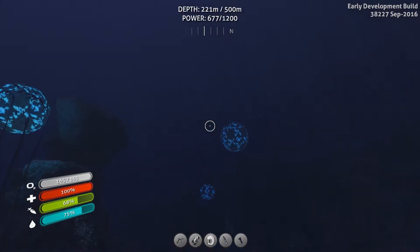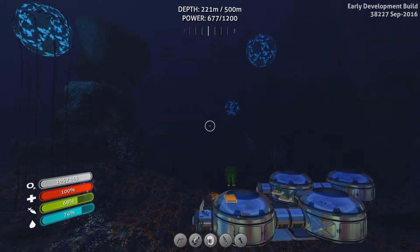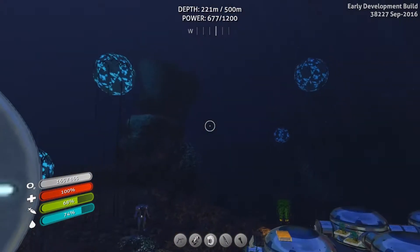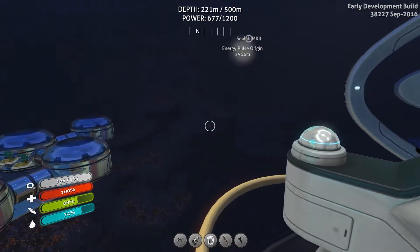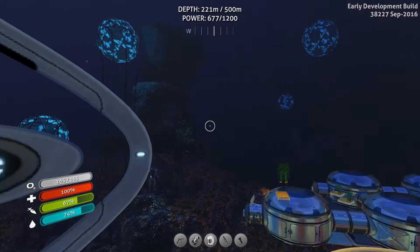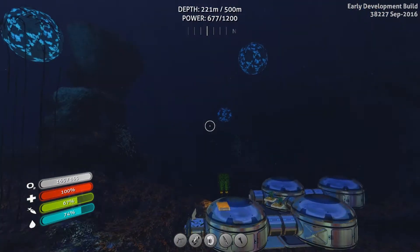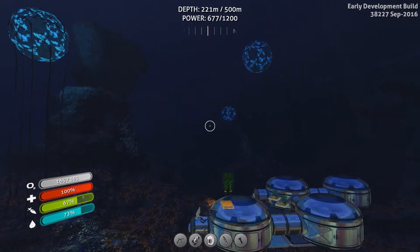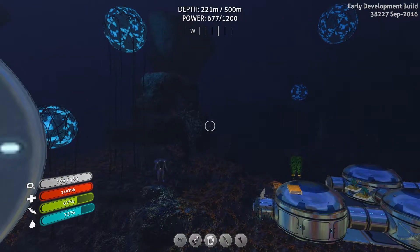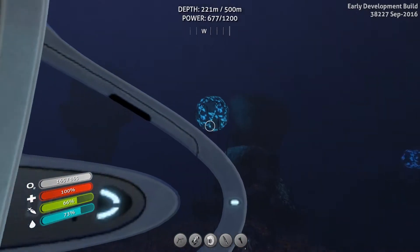As for another update — the last episode you guys saw was me on the big island out there where we found the massive energy signature. I had been told by one viewer that the precursor gun was out there, and that's what that big energy signature is supposed to be. I looked into it and there was never a gun out there, but technically we were both correct. Basically, it is the precursor bases and the precursor gun that shot down the Degasi and the Aurora.